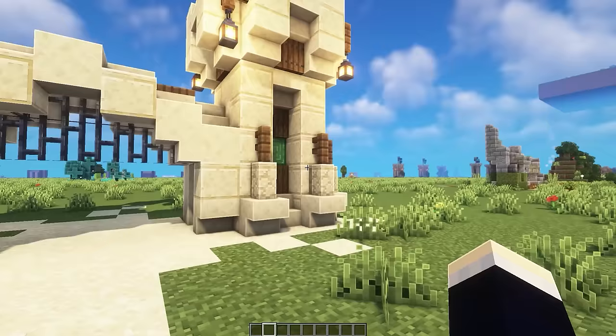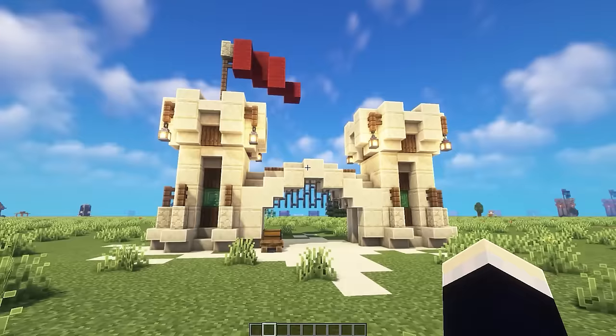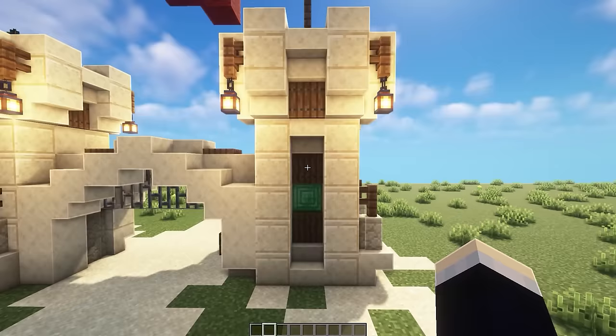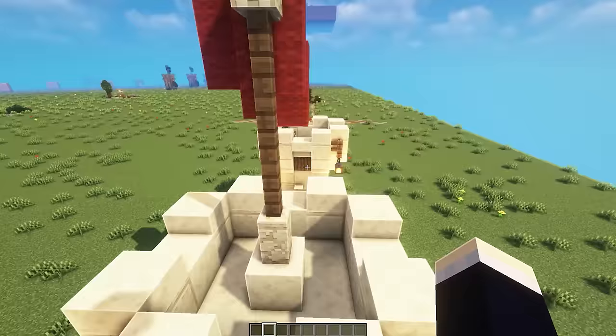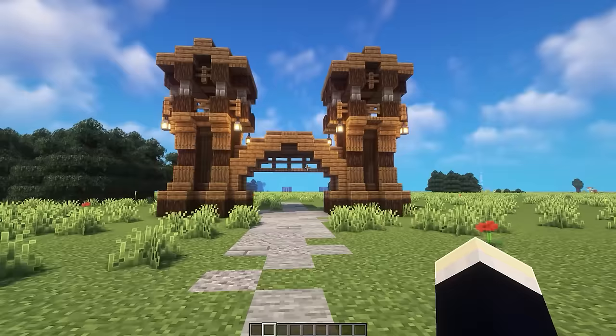The desert gate has detailed tower designs on both sides with a red flag on the left tower, and a nice gate in the center with a really cool-looking archway. Access to the tower tops wasn't built in, so you'd need to figure out where to add ladders if you wanted to reach them.